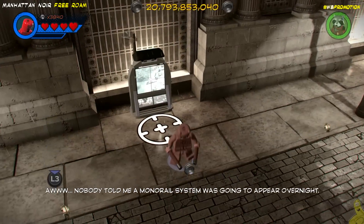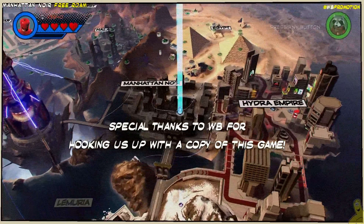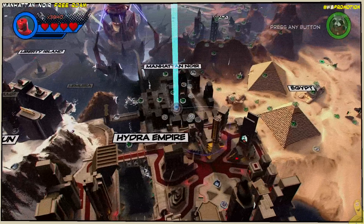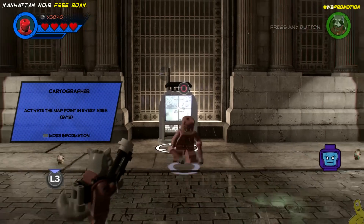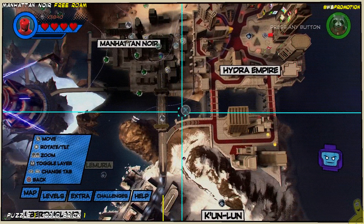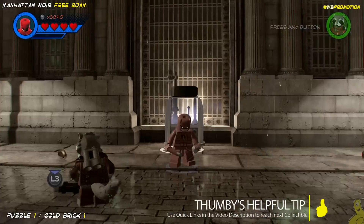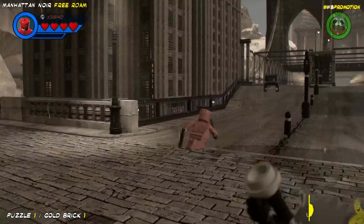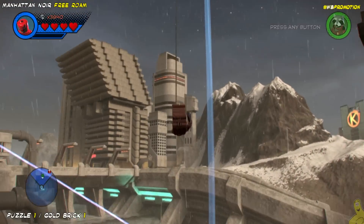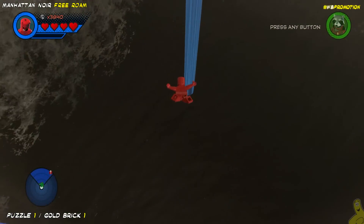On the way over there I realized Daredevil has some sort of a web-slinging situation — it's not web-slinging exactly, but it functions the same. I activated that computer terminal and all the collectibles appeared. We've got them all over the place and we're about halfway through the cartographer. The order in which you do these is not important. We have quick links down below in the video description so you can scan your way through — whether you need a mission or need to know how to free Stan Lee, those quick links are available for you.